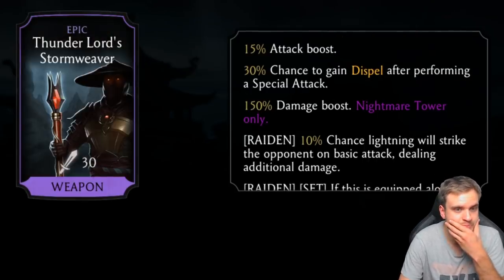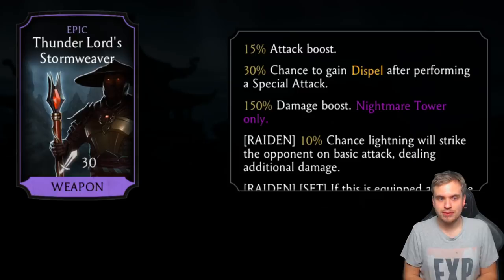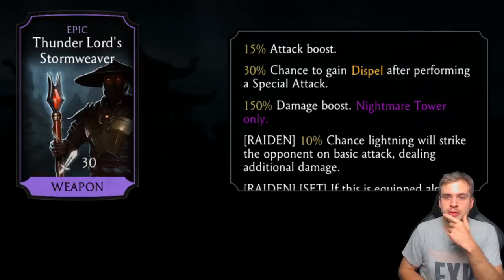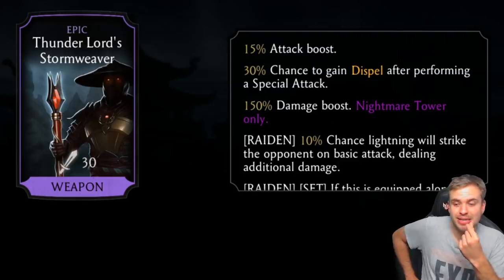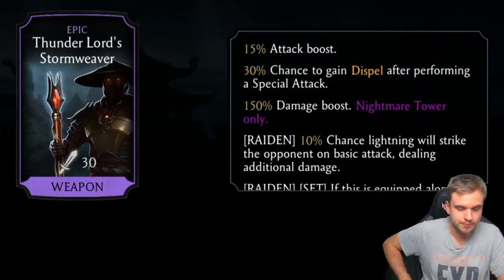The epic piece of the Raiden Brutality set: 15% attack boost at level zero, so it'll get much better at fusion X. 30% chance to gain dispel after performing a special attack. This makes way more sense together with the previous piece — now you can gain dispel by using special attacks. Some Raidens already have dispel on special one, which is useful against teams like Classic Reptile that apply poison, or MK11 Scorpion with fire.